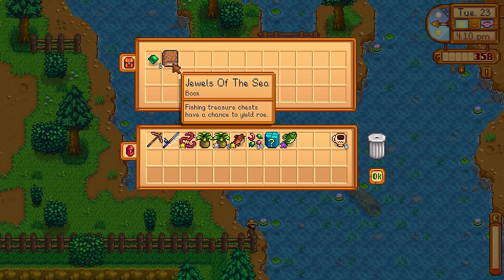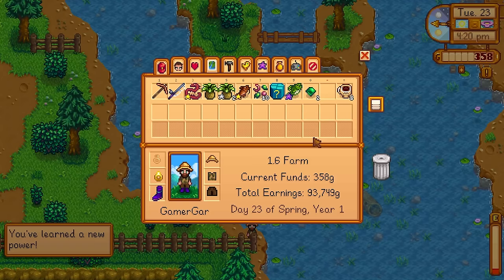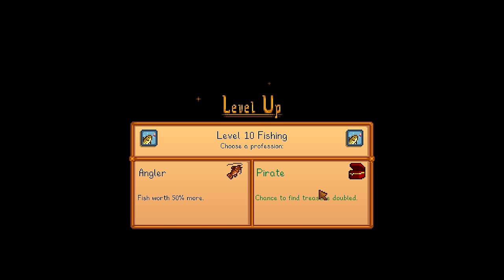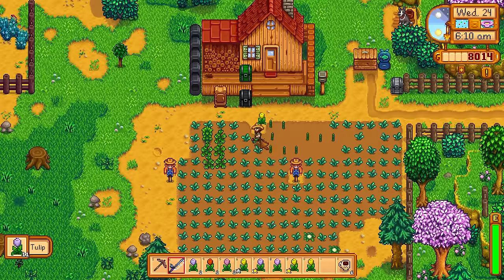I found another book of power from a fishing treasure chest — Jewels of the Sea. Finding treasure chests has a chance to give you roe specific to what kind of fish you pulled up. So if you pulled up a large amount of bass you could get large amount of bass roe, and if you pulled up a lava eel you could get lava eel roe — that stuff is actually quite profitable. Level 10 fishing — I'll get Angler, fish worth 50% more. Then it was pulling up lots of sprouts from the farm thanks to the new mixed flower seeds. We're going to water up the crops and then go to the flower dance.